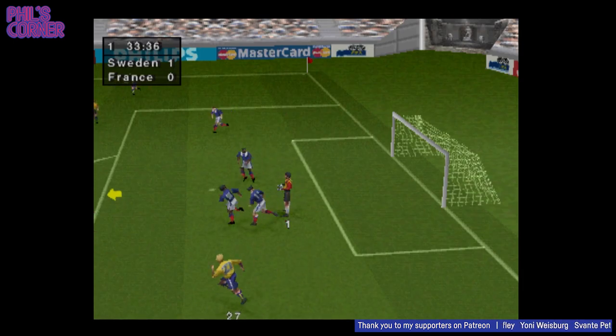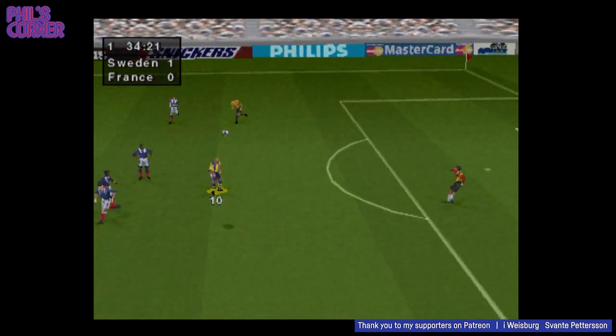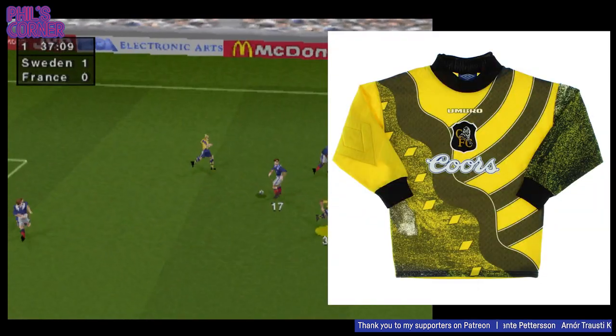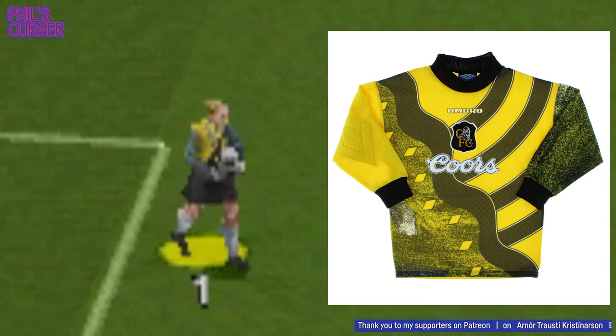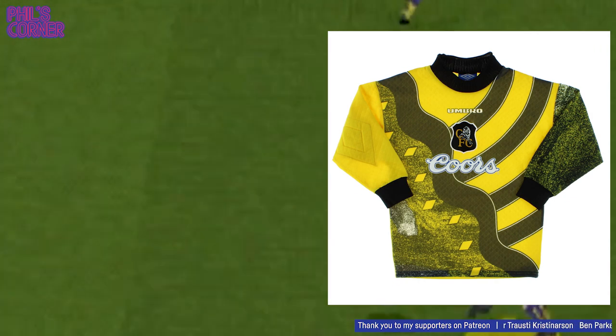We should talk about the goalkeeper kits as well, of course. On first impression, the kits remind me very much of an Umbro design, an Umbro template which many teams used. I seem to remember a couple of the English teams used it. And I think both the Sweden and French goalkeepers are using what to me looks like a version of that template. I might be completely wrong.